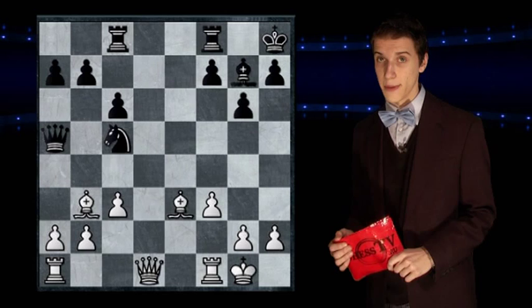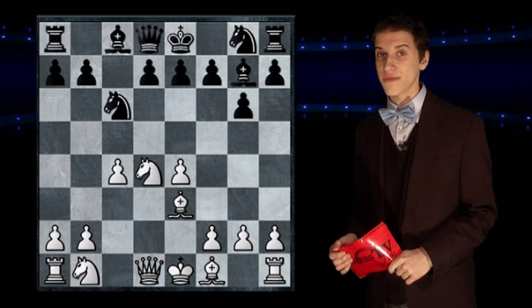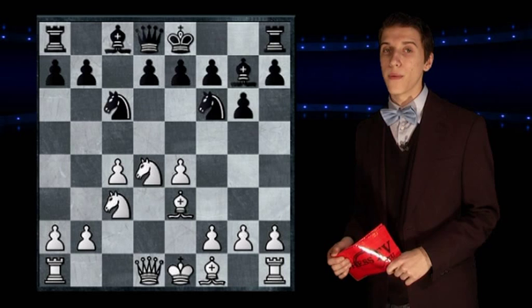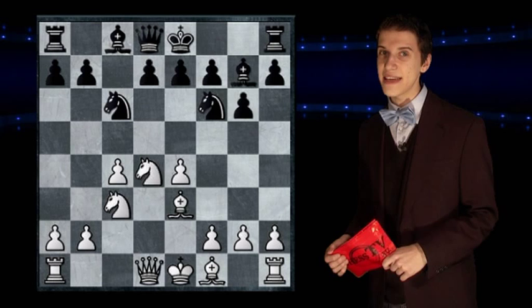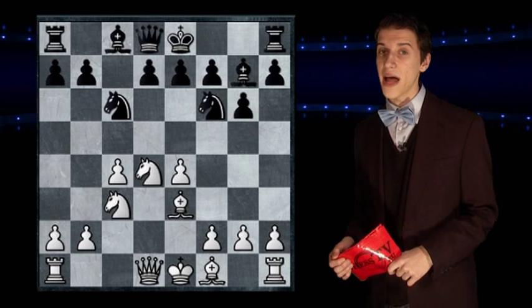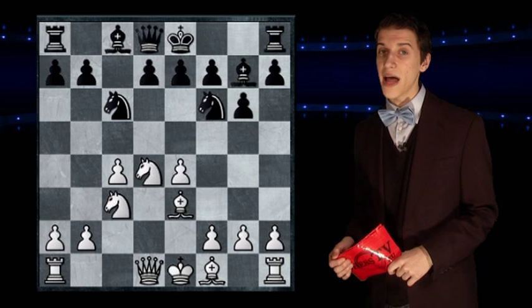Let us now go back to our c4. The game does from here continue on with casual development: black plays knight to f6, and white continues on with knight to c3, protecting the pawn on e4. White does here have a very scary position — he is covering the entire center, and black is a little behind in that aspect. It will take some time before there will be any obvious change in the center, but white's overwhelming force there won't give him much of an advantage.